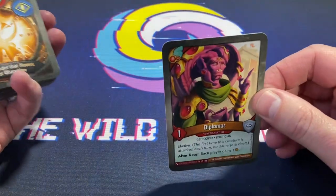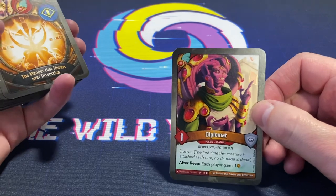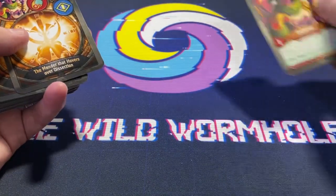Diplomat is our token — elusive. After each player gains one amber, I want to go fast. Let's see if we can go fast. Diplomat will go up here first.